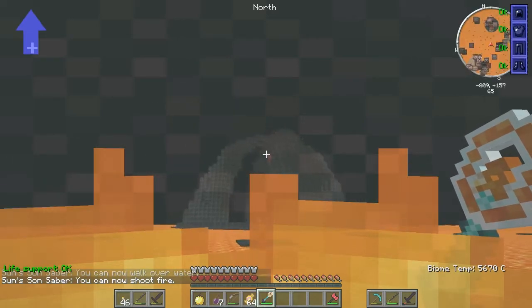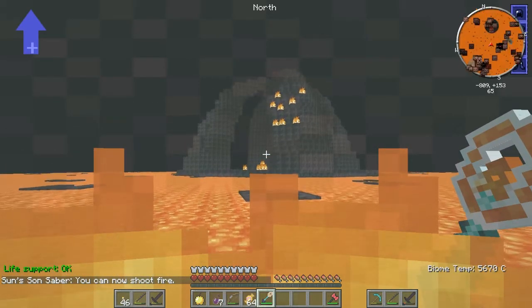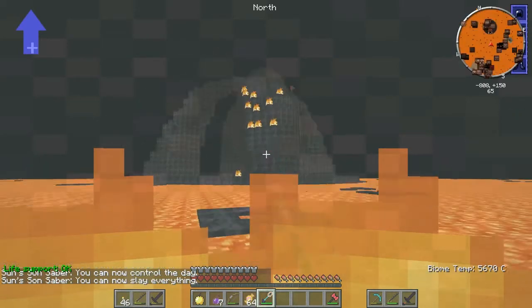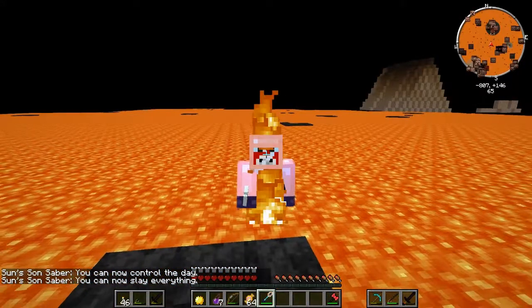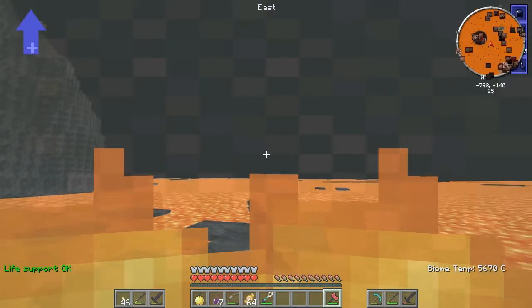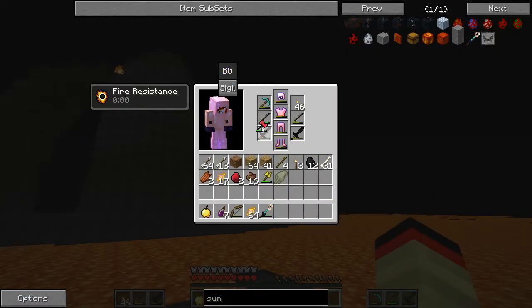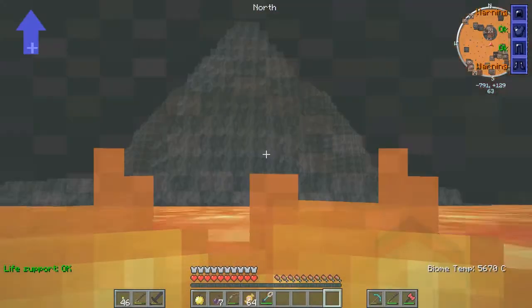I feel like walking on water should count as walking on water. Let's test shooting fire — does a decent amount of damage. Control the day, obviously. And slay everything just turns it into an actual melee weapon with 50 attack damage — Jesus Christ, that's a lot of damage right there. Do you think I can equip this axe as a tool and then equip this as a weapon? No, I cannot. I wanted to equip it as a weapon.